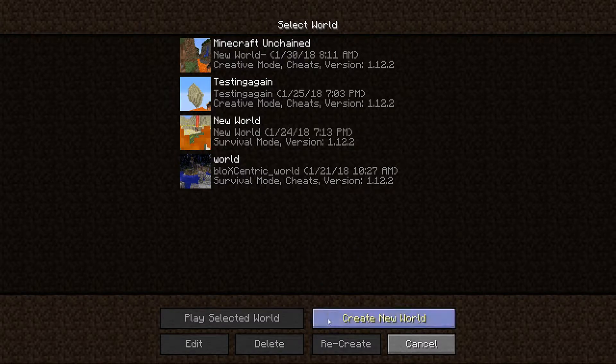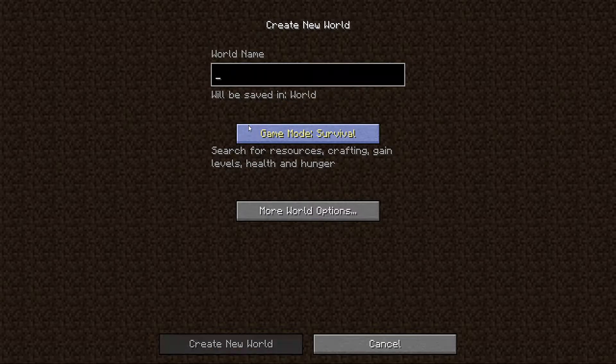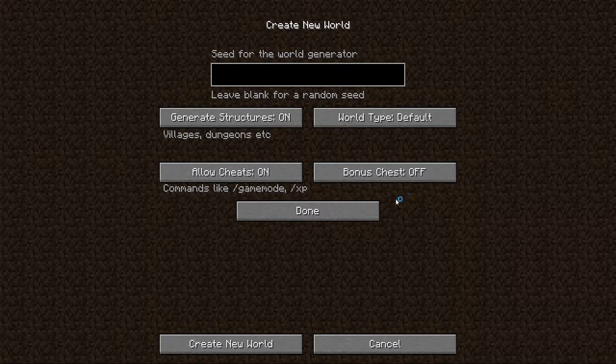So let's get into the world creation. Go to 'Create New World', name it — I'll call it 'Fun Creation' — set it to creative (not hardcore), and then hit 'More World Options'. You need to have cheats on because you're going to be switching to survival after the fact.